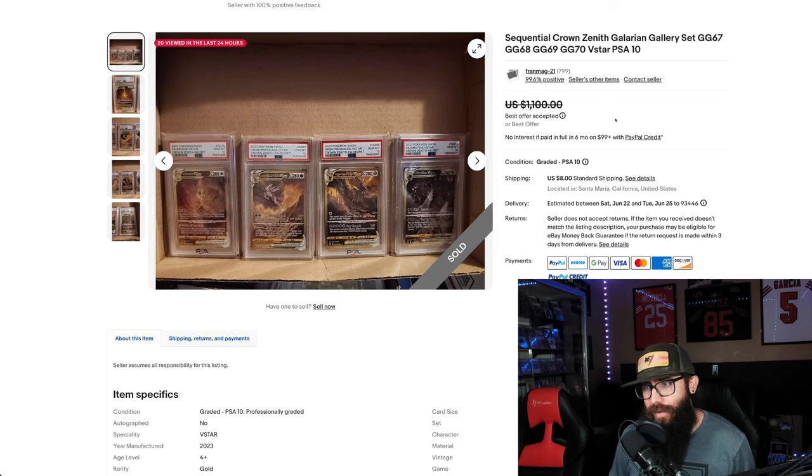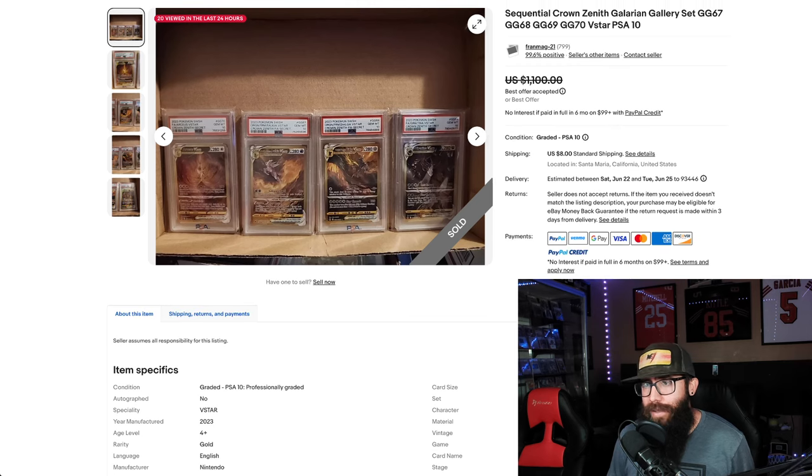These pictures are not the best on this first listing, but you can see this price. This was the sale price crossed out, so it was less than that. I'm going to assume $1,000 or $900, but we got the 4 golds from Crown Zenith in sequential 10s. I don't know exactly why — I do think it's cool — but $1,000 for these set of cards, yeah, it's kind of cool.